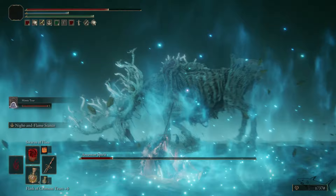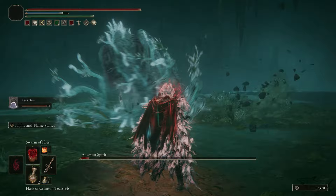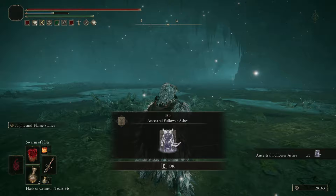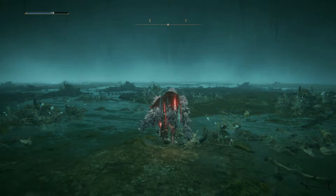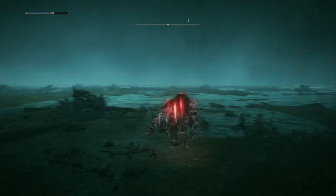Basically you have to increase your incantation stats. I didn't struggle with this fight much - it has some magic things. One more hit and it's done! You'll get the Ancestral Follower Ash. Now let me show you what I used. I want to search everything here - this is the location where I am right now. I always have to search everything because maybe there is something unusual. Please tell me in the comments if you find something - I don't know everything in this game.